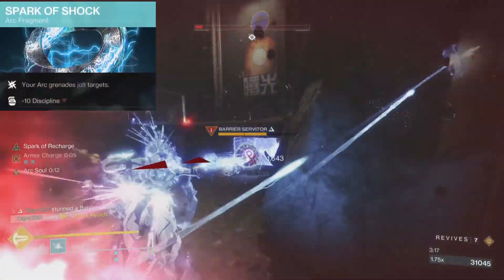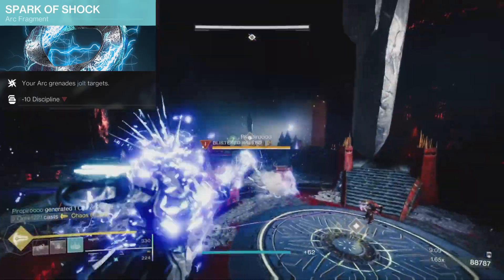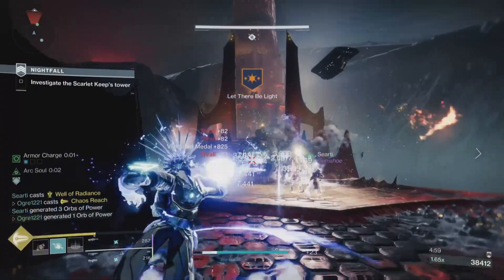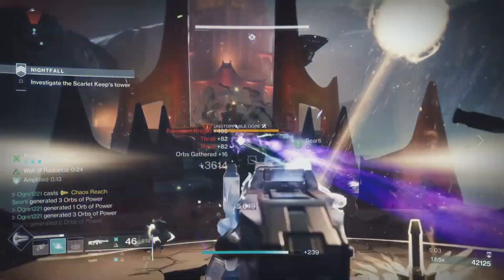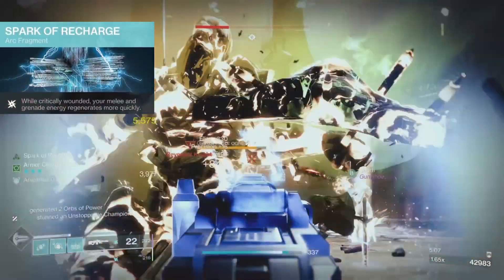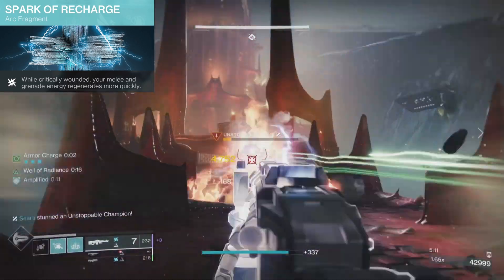Next we have Spark of Shock: your arc grenades jolt targets. Our grenades now blind and jolt targets, which will ensure they create ionic traces when they're eliminated. Not only that, being able to jolt targets with grenades means that we can stun overload champions. Finally, for even more ability energy, we'll run Spark of Recharge: while critically wounded, your melee and grenade energy regenerates more quickly.